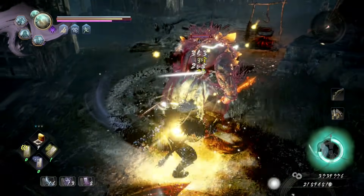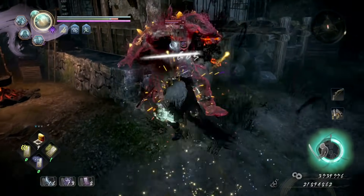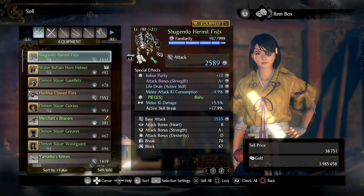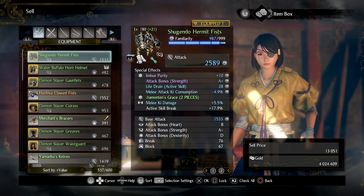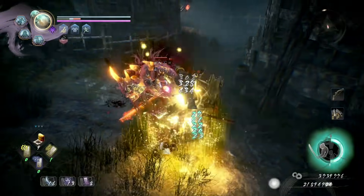Tip 6: this is based on a silly mistake I made. Make sure to be careful when dismantling or selling items at the blacksmith. I had a habit of selecting all and then either selling or dismantling everything that was exotic or lower. The problem is that now there is a new option for doing the same but for divine or under, which I accidentally selected. I ended up losing a spare Yasukani Makatama as a result, so be careful.